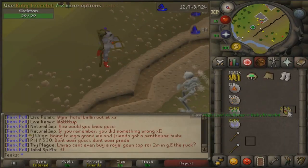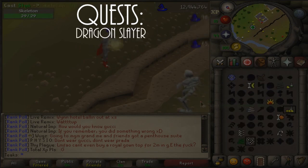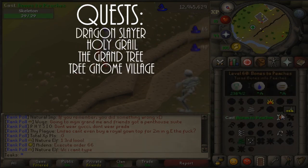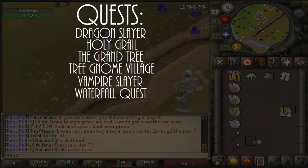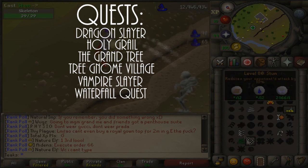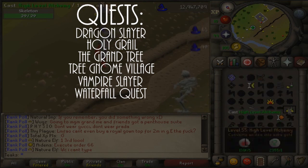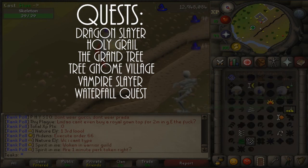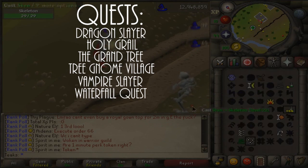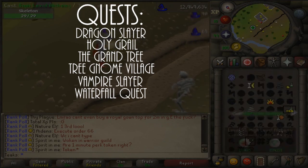First, you should complete the 6 quests that revolve around gaining melee XP. These are Dragon Slayer, Holy Grail, The Grand Tree, Tree Gnome Village, Vampire Slayer, and the Waterfall Quest. Note that the quests listed here only grant melee XP, because Range, Prayer, and Mage should not be quested for early levels. I also do not include all quests that give combat experience, because some are extremely tedious and just are not worth the small amount of combat experience you receive from them.